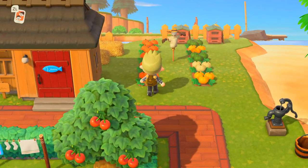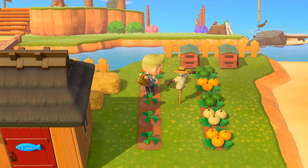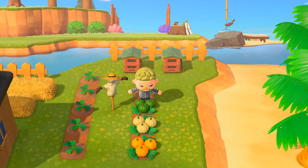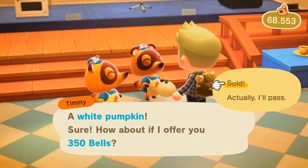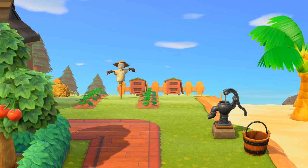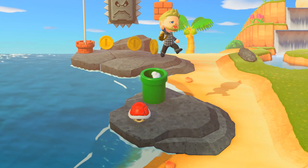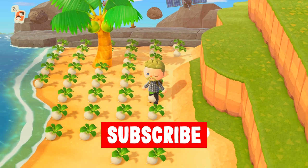Finally, at number one, we have pumpkin farming. You can buy pumpkins from Leif or Nook's Cranny, and they're by far the best way for beginners to make bells. Each pumpkin plant is capable of producing three pumpkins when fully grown. It's important that you water your pumpkin farm every day for maximum results. Each pumpkin sells for 350 bells, so a small pumpkin farm, fully grown, is worth 10,500 bells. You may have been expecting turnips at number one, but I decided to do a separate video about turnips to share strategies for keeping your risk low when dealing in turnips.